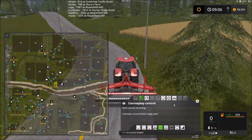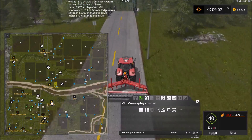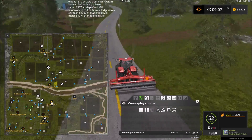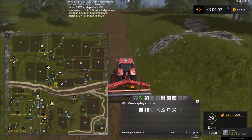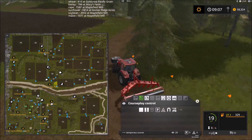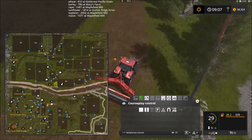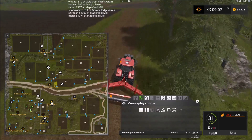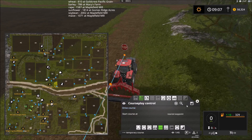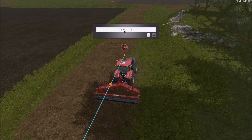Now we will start recording a new course that will be field 17 back to field 14. This one is going to be a little more tight. This is going to be a very important turn that we have to set up, because we don't want to cut it too close to the edge - CoursePlay is not the best with certain ledges like this. Field 17 to field 14.